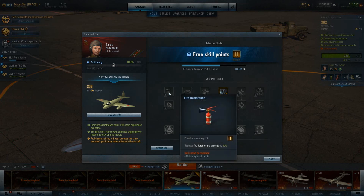First up, we have Fire Resistance. This reduces the duration of a fire and the damage it can cause to your aircraft by 10%. This is moderately useful, but I have not yet taken it on any of my aircraft because I always carry a manual fire extinguisher, which costs 3,000 credits and does better than this ability once a match. This ability is only useful after you have expended your consumable, so I would say do not take this unless you just have a point to spend and nowhere else to put it.